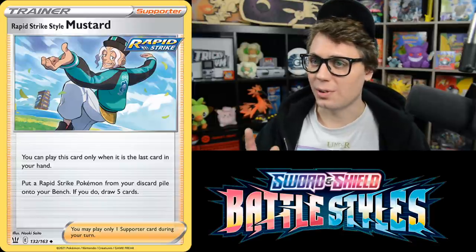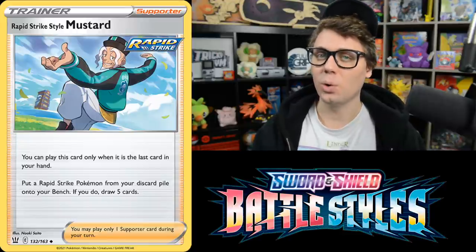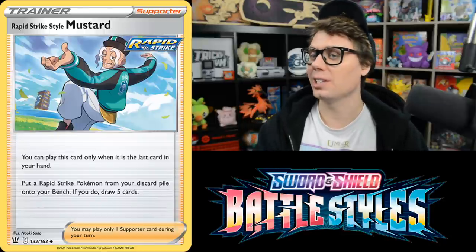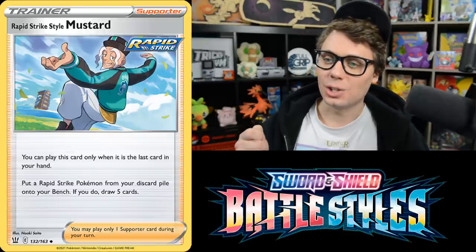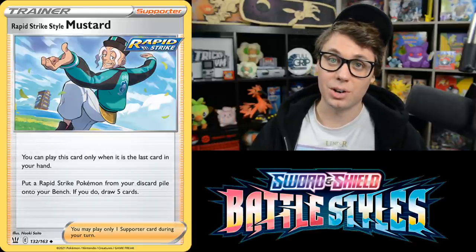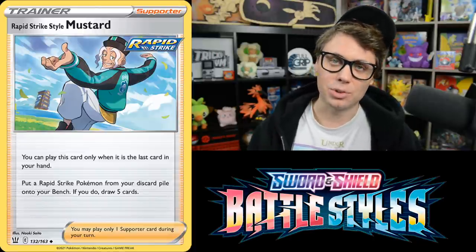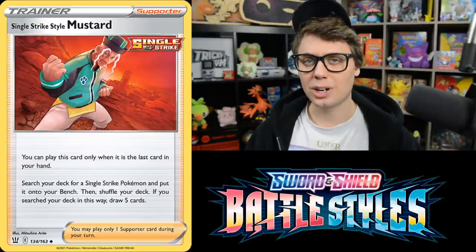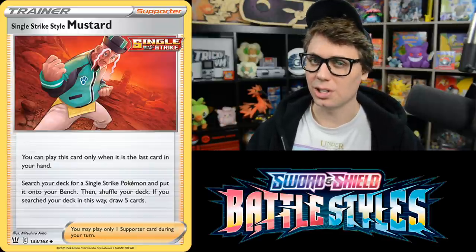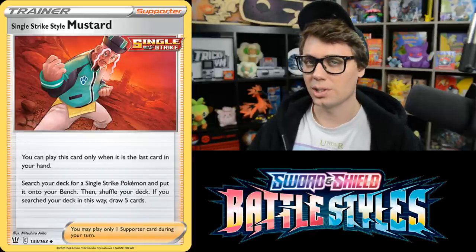Anyone who's played since Primal Clash will find Rapid Strike and Single Strike Mustard familiar — reminiscent of Archie's Ace in the Hole and Maxie's Hidden Ball Trick. Both are supporters that can only be played if they are the last card in your hand. Rapid Strike Mustard puts a Rapid Strike Pokemon from your discard pile onto the Bench — even a Stage 2 or VMAX — then draws you five cards. Single Strike Mustard does the same for Single Strike Pokemon, pulling straight from your deck. Really cool cards.